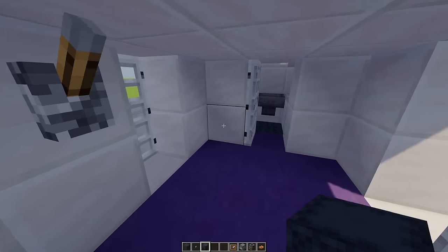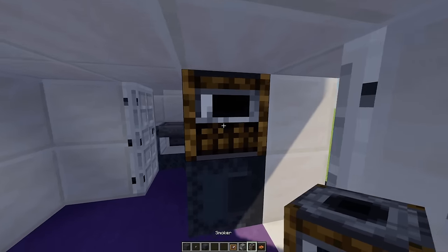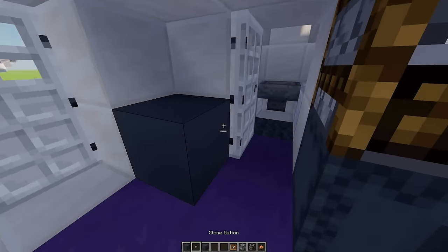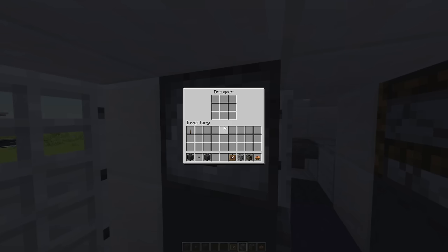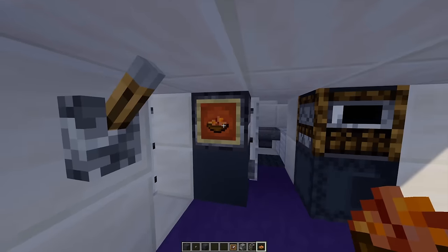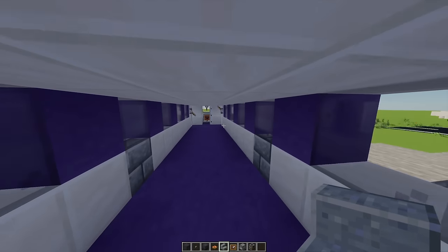Next up let's add a nice food station. I've got a shulker box — I'm going to place one going sideways just there, and on top of that a nice smoker. On the left hand side I'm going to add one grey concrete and a button on the right. On top of that I'm adding a dropper, and in the dropper I'm going to add loads of lovely rabbit stew. I'm going to place an item frame on top of that filled with rabbit stew, and when I press the button I can get some rabbit stew just like that.